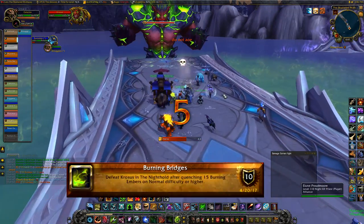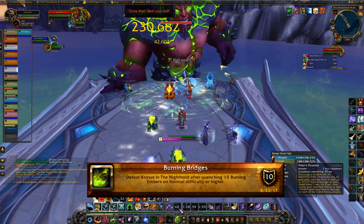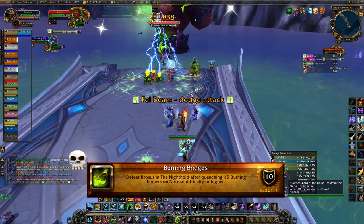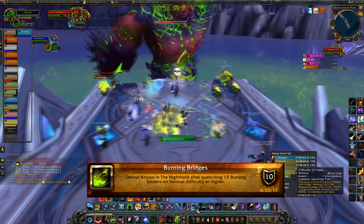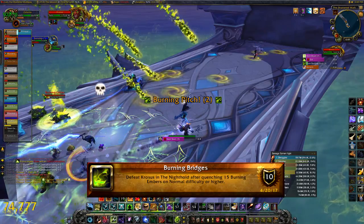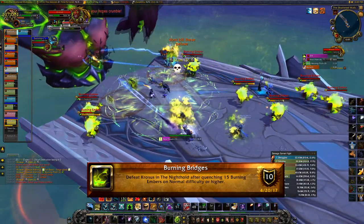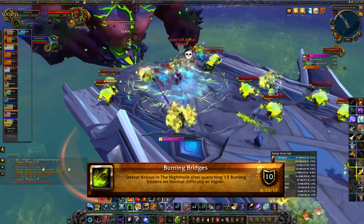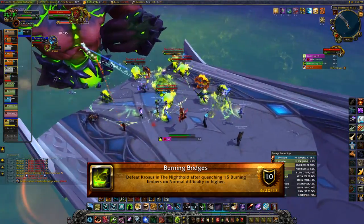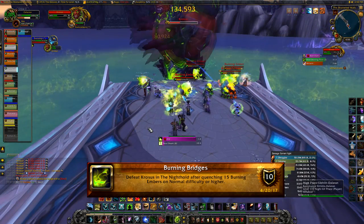The Krosus achievement is Burning Bridges. This achievement is a lot easier the more people you have — it's doable with 12 but harder. You have to defeat Krosus after quenching 15 burning embers on Normal difficulty or higher. Throughout the fight he casts Burning Pitch, creating green fissures on the ground which spawn burning embers. He'll cast Slam three times, and on the third Slam the front portion of the bridge breaks. All burning embers on that front portion fall into the water and are quenched — you need to do that with 15 burning embers.